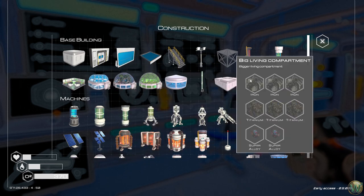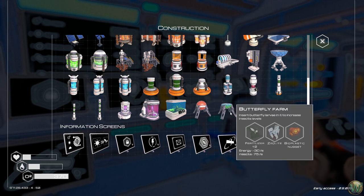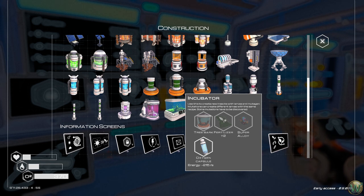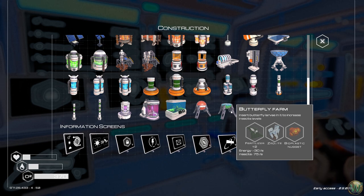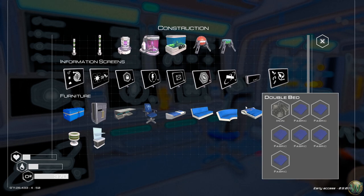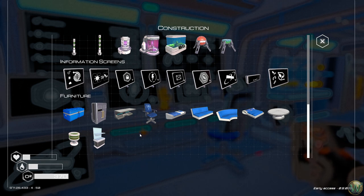I don't think there's anything new in base building, but in machines we have a few new choices at the end of the list: incubator, beehive, and butterfly farm. We're going to want to make at least one of each. The incubator needs tree bark, tier-two fertilizer, super alloy, and oxygen. The beehive needs bee larvae, super alloy, fertilizer, and bioplastic nugget. The butterfly farm needs tier-two fertilizer, zeolite, and bioplastic nugget.